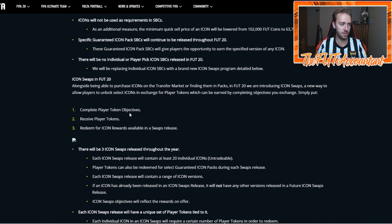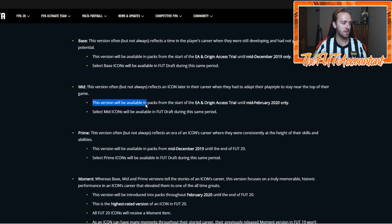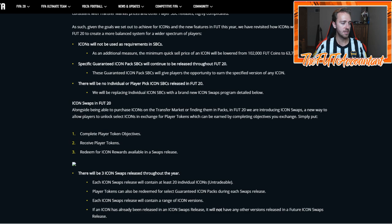For the last bit of the video I want to talk about icon swaps — this is how you're going to attain untradeable icons in FIFA 20. But first I want to point out what EA is stressing to you on how you're supposed to get your icons. Every single time they talk about icons in this document it says 'this version will be available in packs' — so they obviously want you to buy these icons. Why don't we have the ability to grind them like in years past?